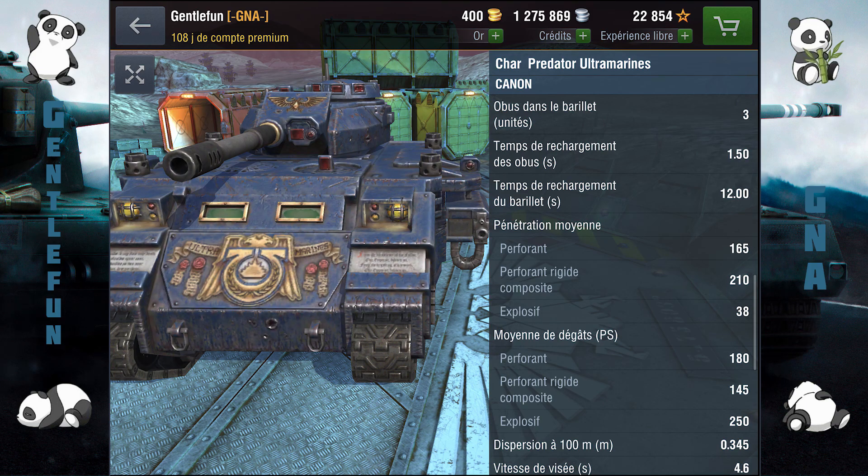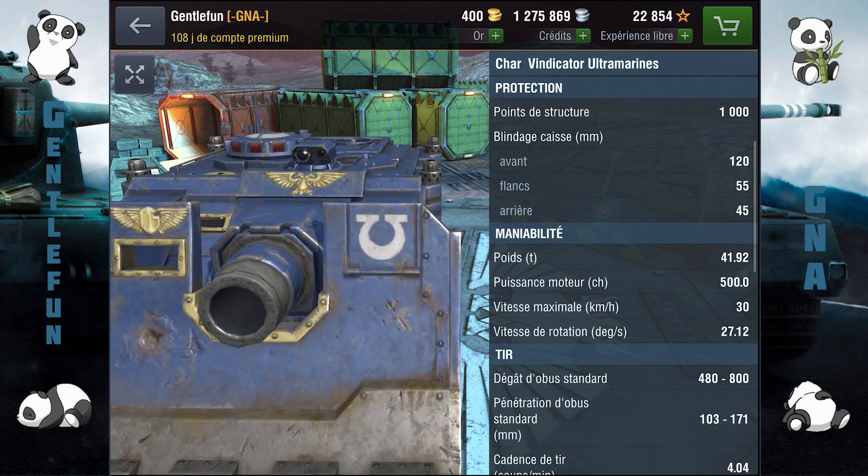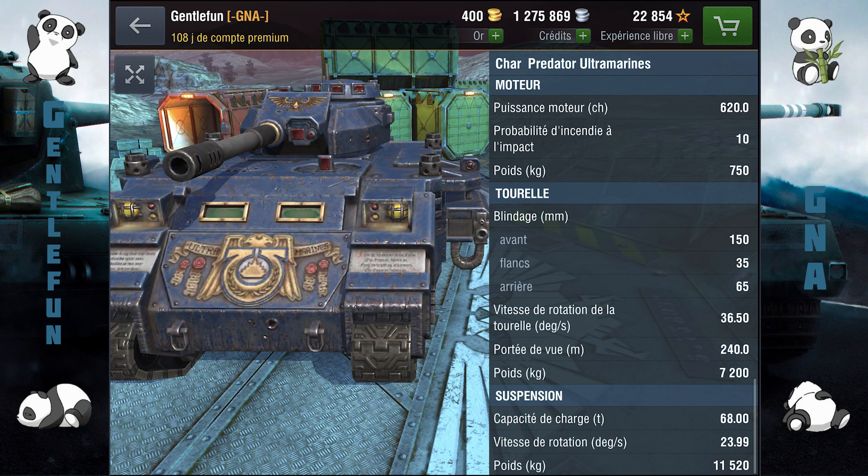Au niveau du blindage espacé, contrairement au char dont on va parler dans une autre vidéo, il n'y a pas de blindage espacé, donc attention à ça. Au niveau de la vitesse de rotation, c'est 36,5 degrés pour la tourelle et 24 degrés pour la caisse.